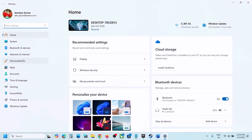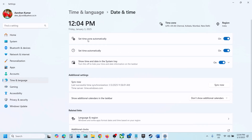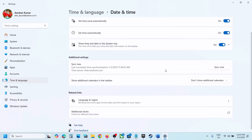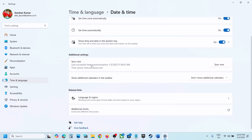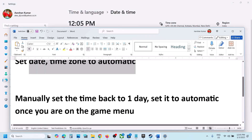The next step is to set time and date to automatic. Open Windows Settings, go to Time and Language, then Date and Time. Make sure Set Time Zone Automatically is on and Set Time Automatically is also on. Then click on Sync Now — this is important. If you see any errors in red color, just click Sync Now once again, then launch the game.